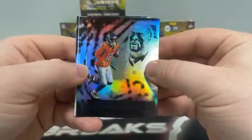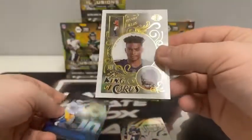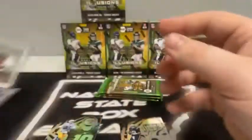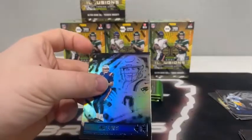Pack number three. We've got an acetate coming up. Here's Allen Robinson. How about our first Mac Jones for the New England Patriots? Here's Cortland Sutton covering up an acetate — King of Cards, Justin Fields for the Chicago Bears. That is awesome and beautiful. We're going to sleeve and top load it. That's a new insert, wasn't in there last year. We've also got Justin Herbert for the Chargers and Ian Book on the rookie card for the New Orleans Saints. Sleeve and top load the first Mac Jones of the evening for the Patriots as well.